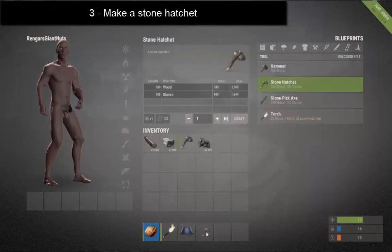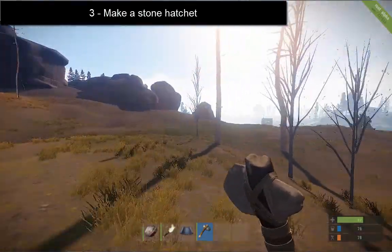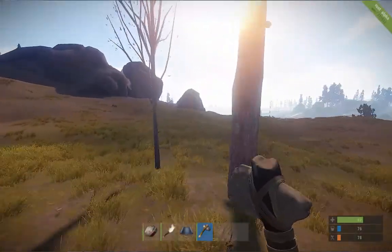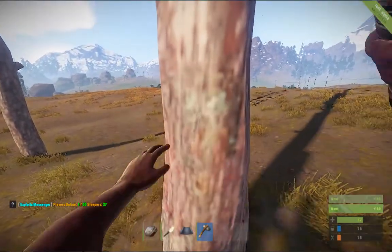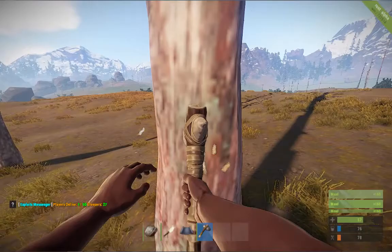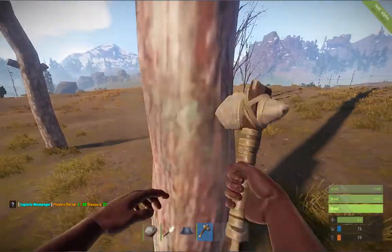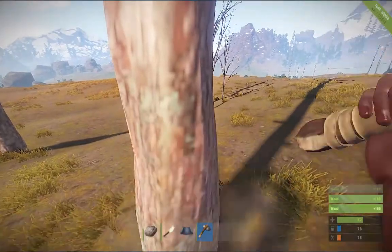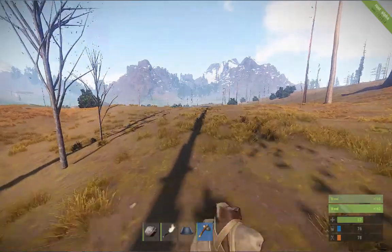So with a stone hatchet now, if I go up to a tree - I was getting 80 off this tree earlier, now when I smack it: 160. So it's doubling up, you instantly get more out of it and they do last longer. Look at the hatchet's health bar - the green bit on the left shows you how long it's got left, and it goes on for a long time.